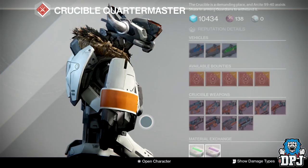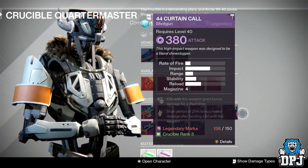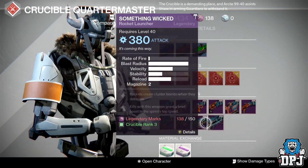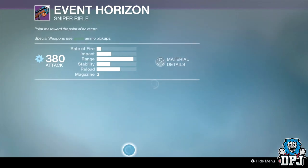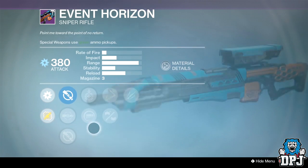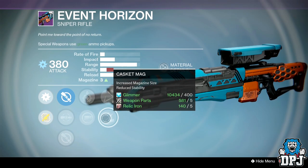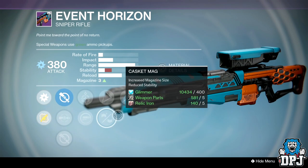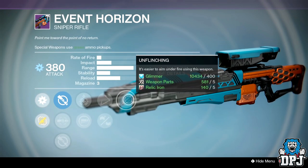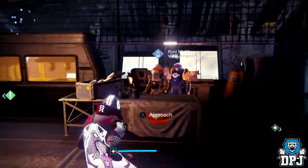Nothing else here is incredible. The sniper rifle: we've got Ambush, Spray and Play for faster reload, Classic Mag for a bigger magazine, and Unflinching — not too bad. But I'm guessing there will be better snipers on offer and you've probably already got a better sniper anyway, so we're going to skip to the Vanguard and see if there's anything there.